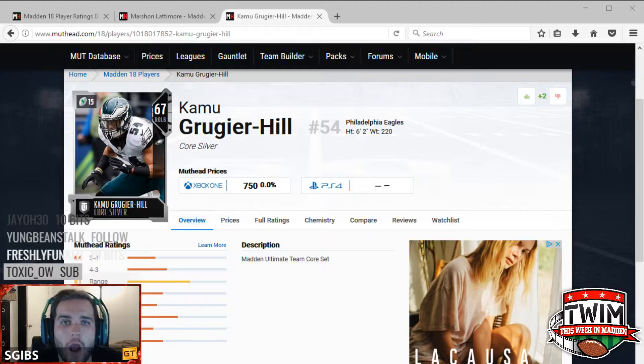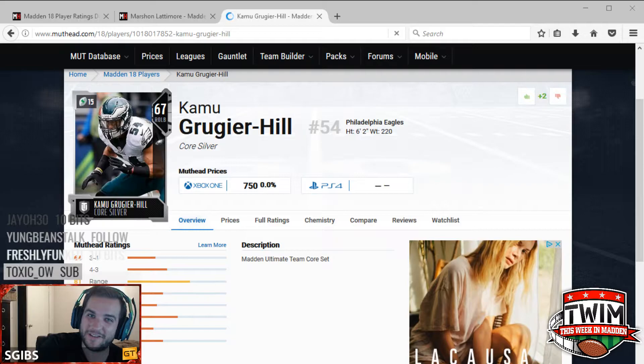We are back with another review where we break down the latest and greatest items in Madden Ultimate Team. We look at budget players and sometimes top-of-the-line players like your Team of the Week elites, but this week we are going to take a look at a budget silver player — Camu Gruger Hill. He is a 67 overall outside linebacker with a 15 cap value, and he meets all the criteria we want for an athletic linebacker.